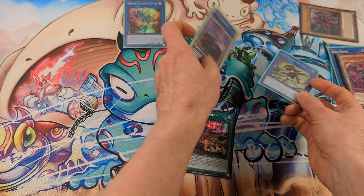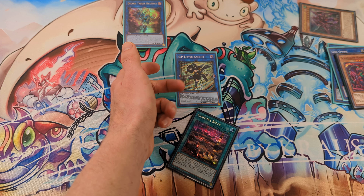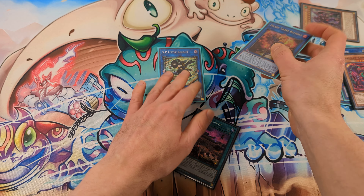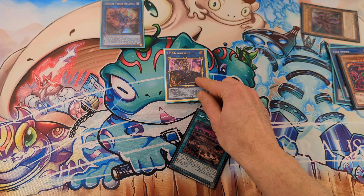Because if you summon Spright Knight and your opponent wants to Nibiru you, you just chain Spright Knight, banish these two monsters and Special Summon them back. And if you don't respect Nibiru, you just go for IP Masquerena.